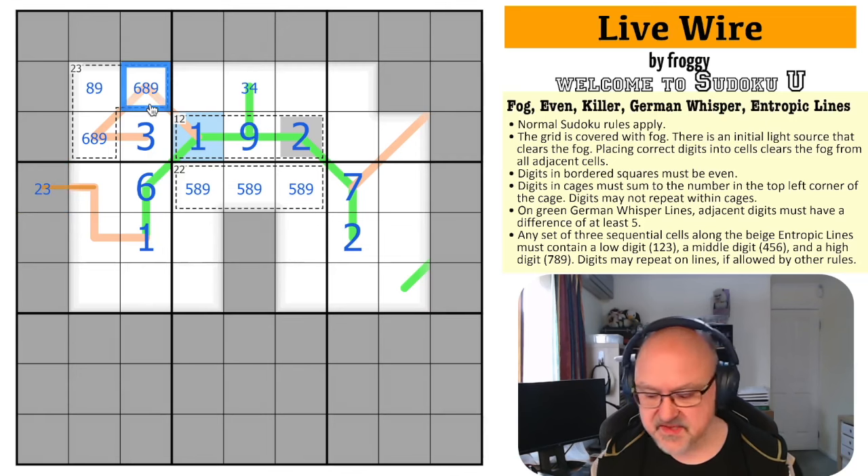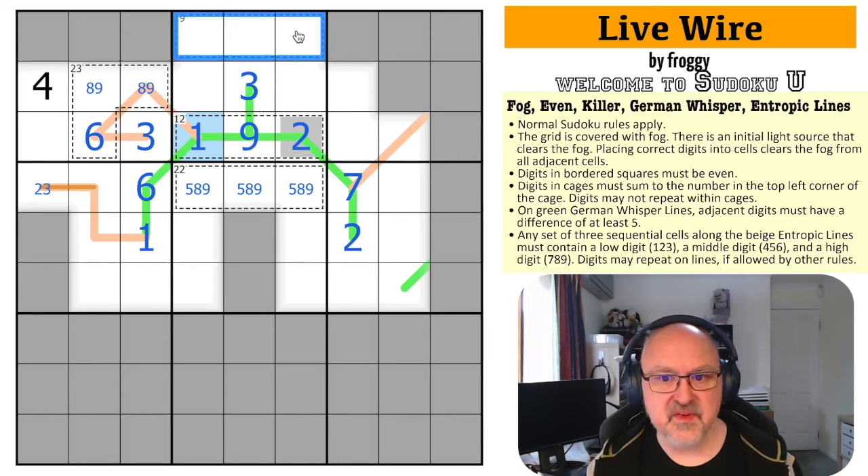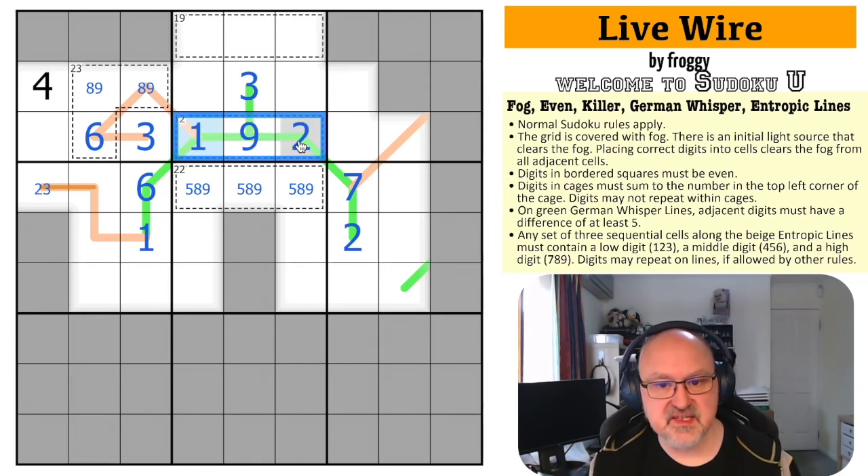The 6 placed here rules out that cell. So the other becomes the 6. The 4 confirms this is the 3. Looking at the 19 cage: the box sum is 45, and 12 plus 19 is 31, plus 3 is 34. So the remaining cells must sum to 11.